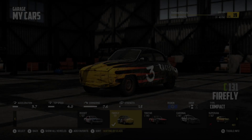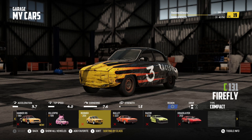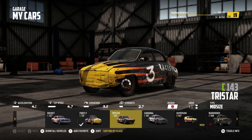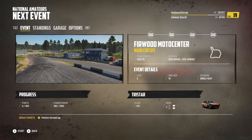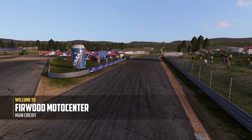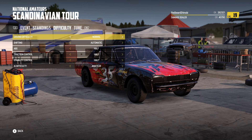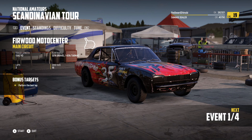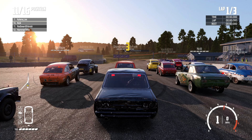Let's go to our garage and go to the cars. I have a whole bunch of cars because of the DLCs I have, but I think I'm going to use a TriStar again. I really enjoyed using it last time and I believe it might be decent for this race. Firewood Moto Center — it's 55% gravel and 45% tarmac. So if we stay tuned the way we are, we should be okay. It's a four-event race, let's see how we do.